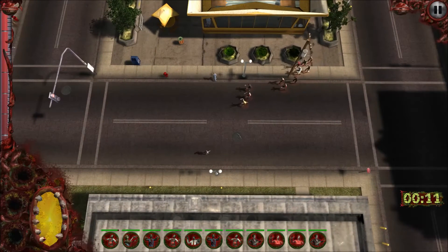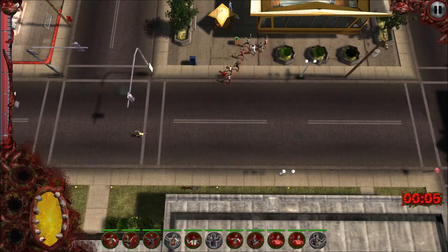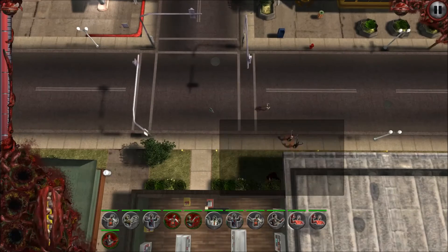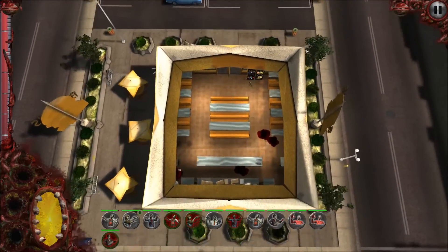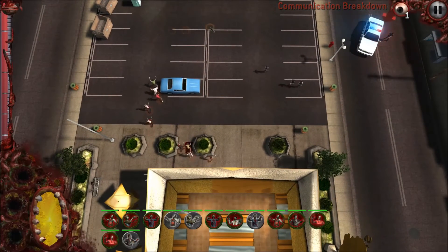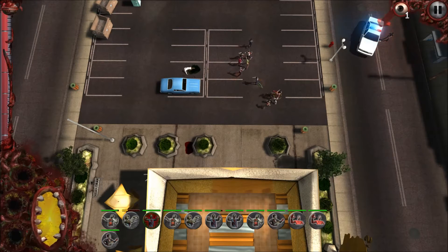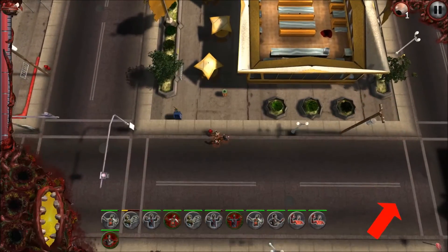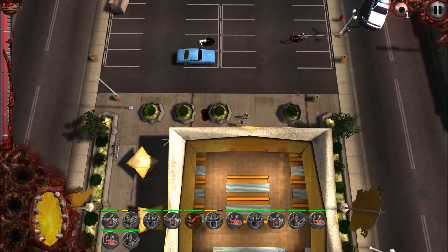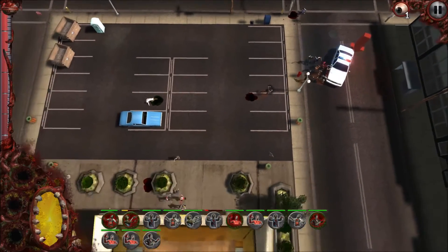The first mission doesn't take that long, to be honest, so it's going to be a little bit shorter than most of our normal episodes. Looks like we found our way through that and we have our additional zombie now. The communication breakdown is here — looks like there's some cops that want to get handled. So we're going to try to handle these guys. I'm going to try to get them up and running, to the front lines. We're going to try to massacre any and all the zombies we can, and it looks like we did a pretty darn good job of it.